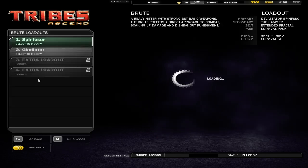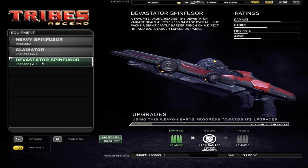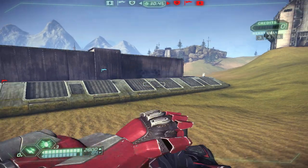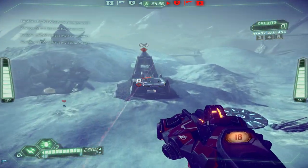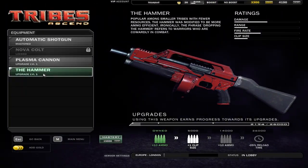As for the Brute's new primary, he gets the Devastator Spin Fuser, also in a lovely red. It's the most powerful Spin Fuser in the game — why wouldn't you be a fan of it? 1,204 damage on a direct hit. Less AoE damage, but you're getting direct hits so you're going to be rewarded more often. One for accuracy, definitely.